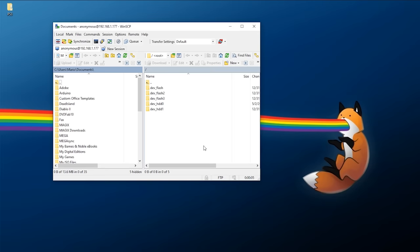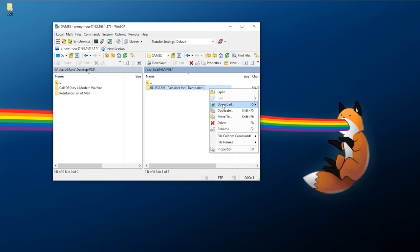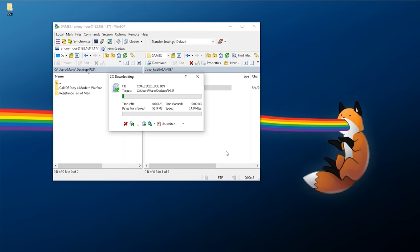On the right is our PS3. Go to dev hard drive 0, then go to games — this is where our game has been dumped. I'm going to go to a place on my computer where I'd like to save it. I have a couple of games I've already dumped before on the left, and on the right I have the game I just dumped, so I'm going to download this because I want it on my PC. That is how you back up a game onto your PS3 and then transfer it to your PC. You might want to do this because when you're backing things up, it's good to have them on your PC as well.